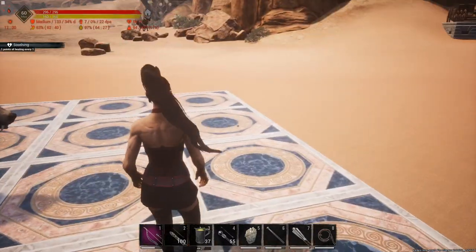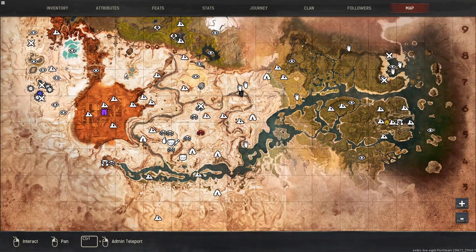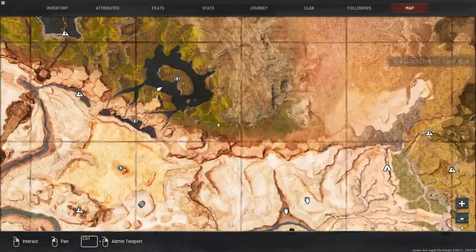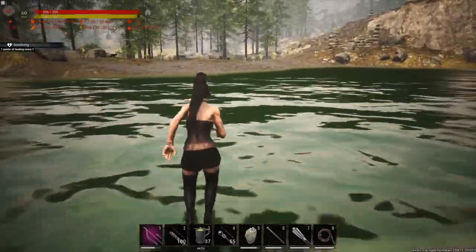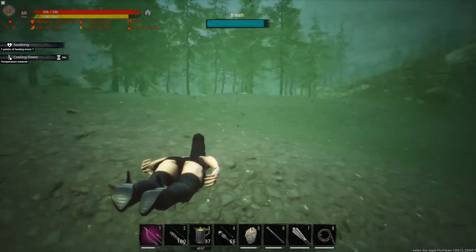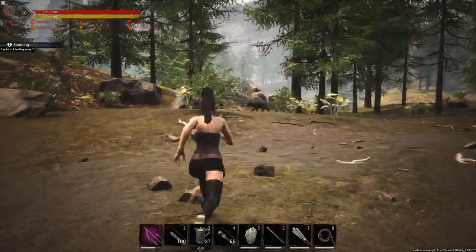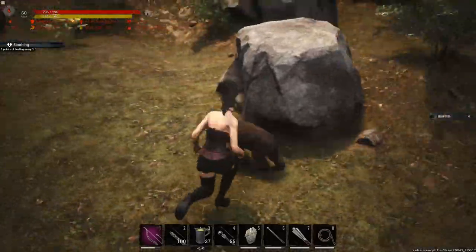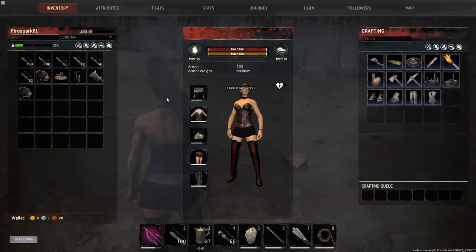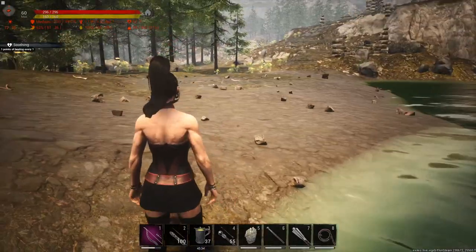Greater bears are even easier to get than the others. Run through and head up to the highlands to this island right here. You can see little baby cubs all over — just swim right over here. There may be a mama bear or two around but they're nothing to worry about early game. Run in, grab the cub, and run back to your base. That's it. They spawn there all the time — this is where you come to get baby bears.